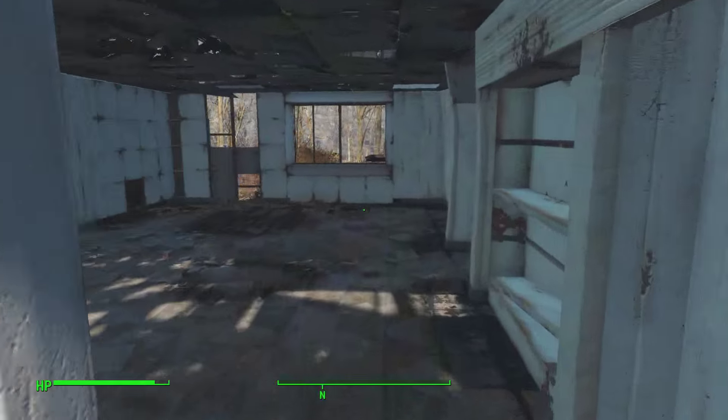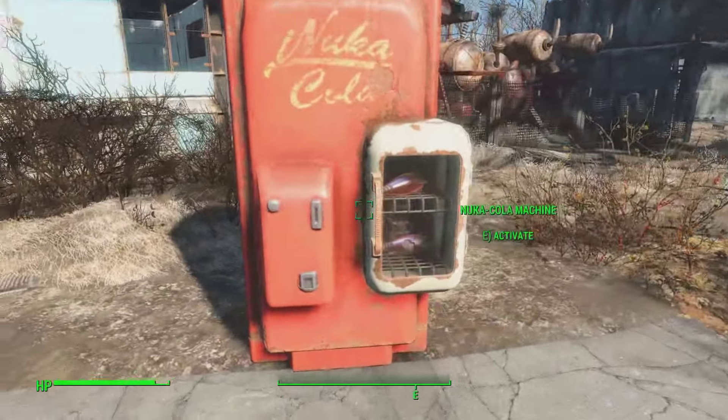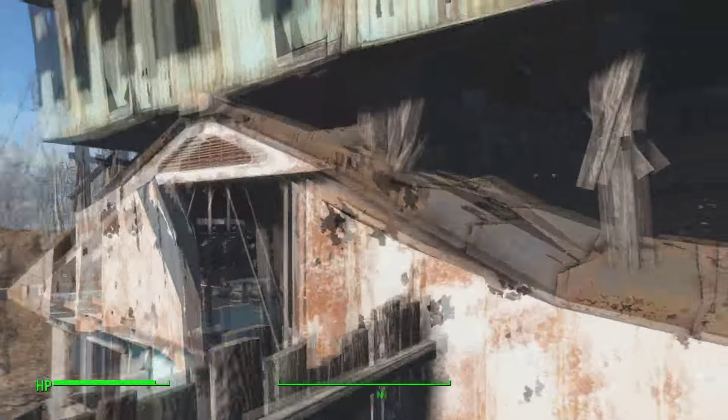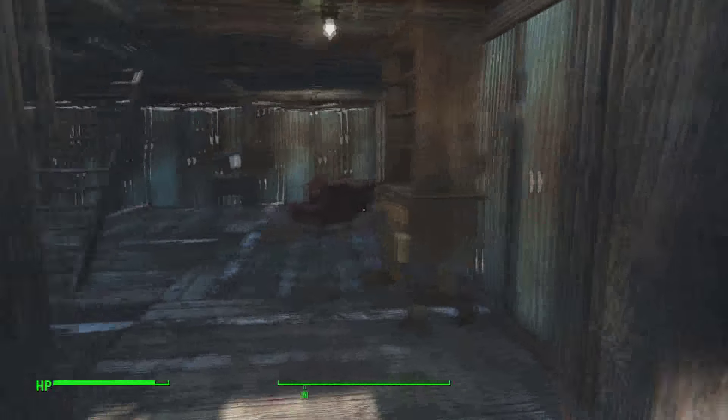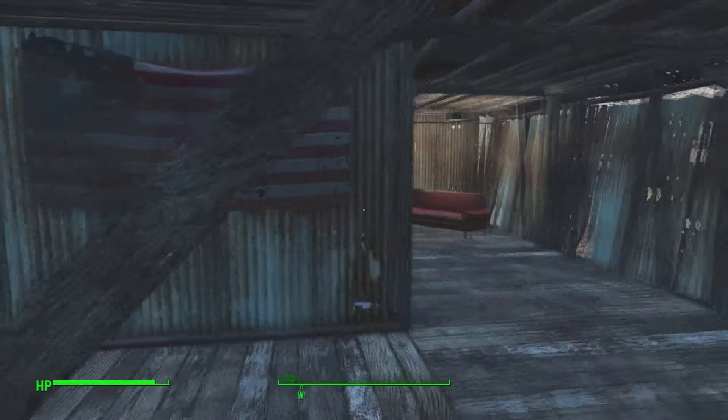Over here there's an empty house and another vending machine. Up above we've got the famous sanctuary sign, and another area where settlers can go and hang out together. I probably shouldn't have spent so long looking at this stuff, but I'm not going to cut it.